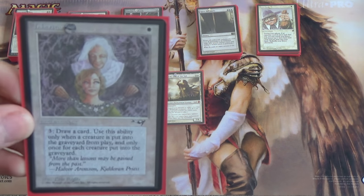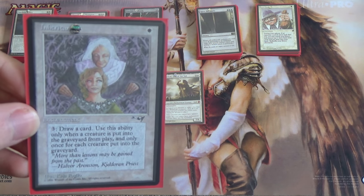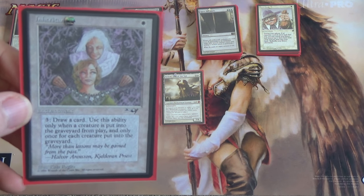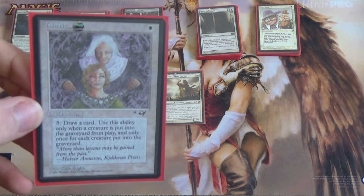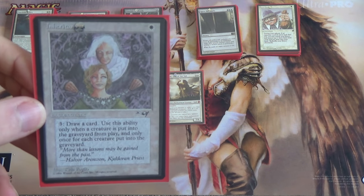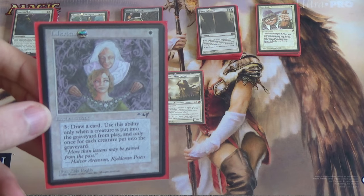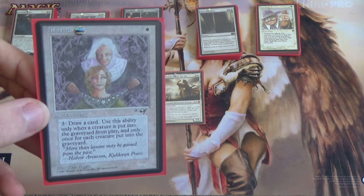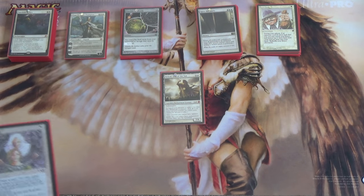Next we have Inheritance — one mana, doesn't really do anything at first, but you can pay three mana to draw a card when a creature is put into a graveyard from play, once per creature. Once you get enough mana, Wrath plus Inheritance can help keep resources in your hand. You can just not do anything on your turn and hold up the mana, and if on an opponent's turn a creature is destroyed, get a little bit of value.